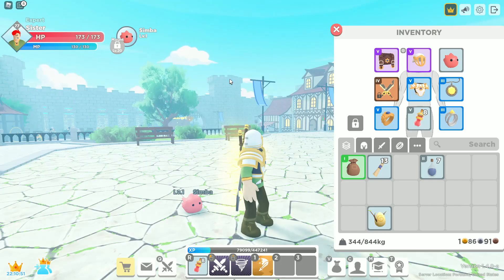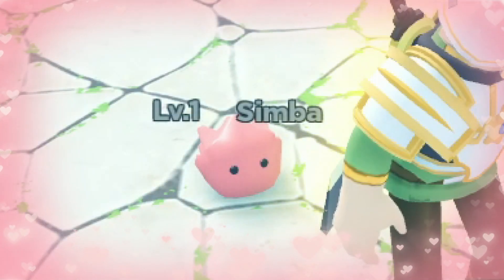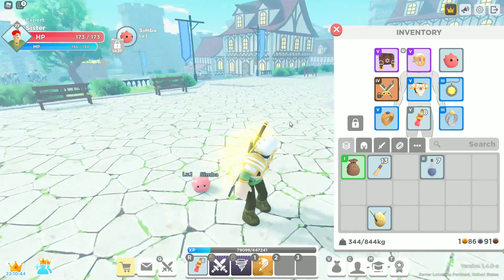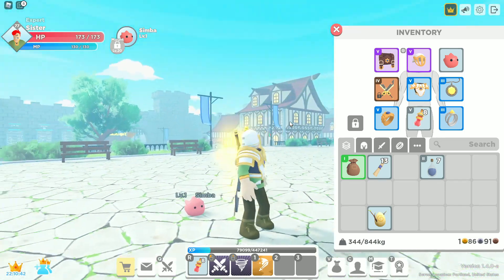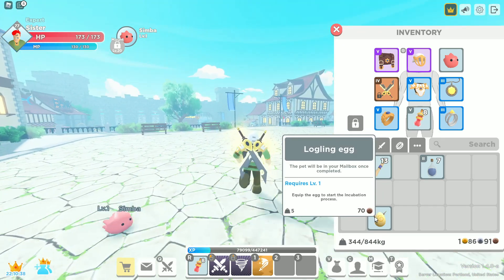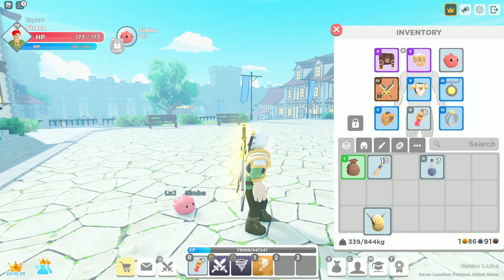Apparently when it's level 20, we can mount it. Simba is so cute. Oh, you're so precious baby — you're so cute. I don't know if Avery is going to get this back. I'm going to keep this one.